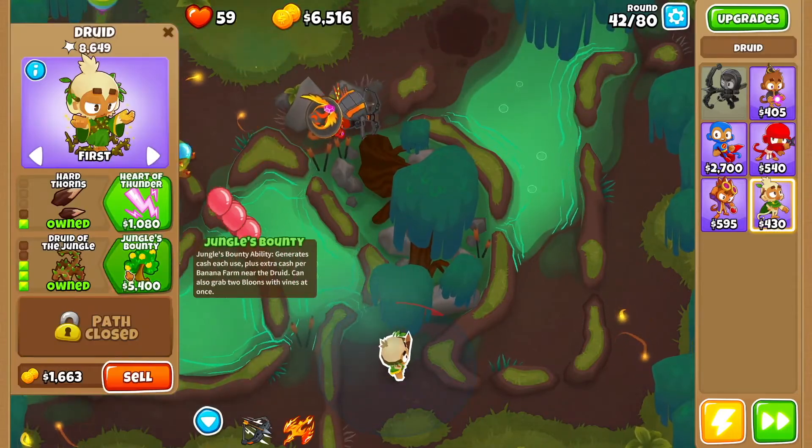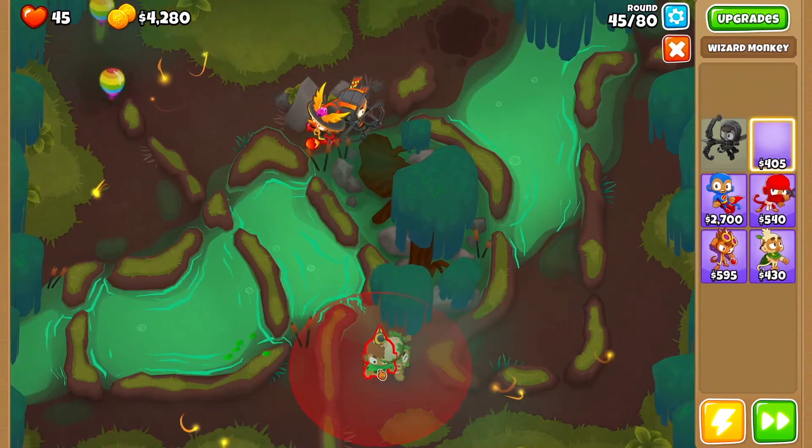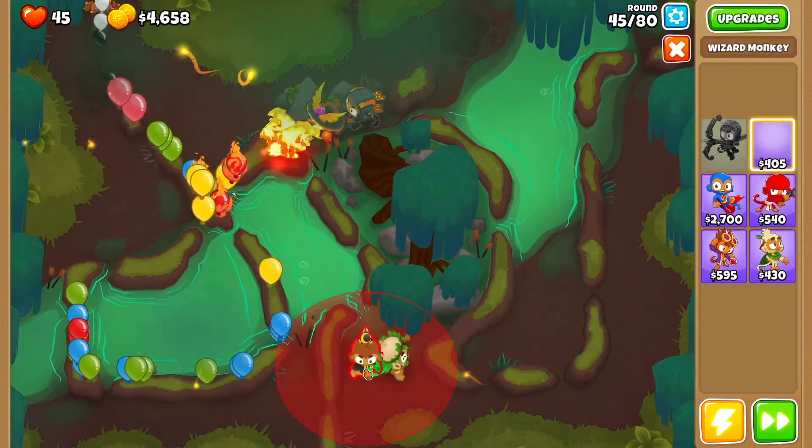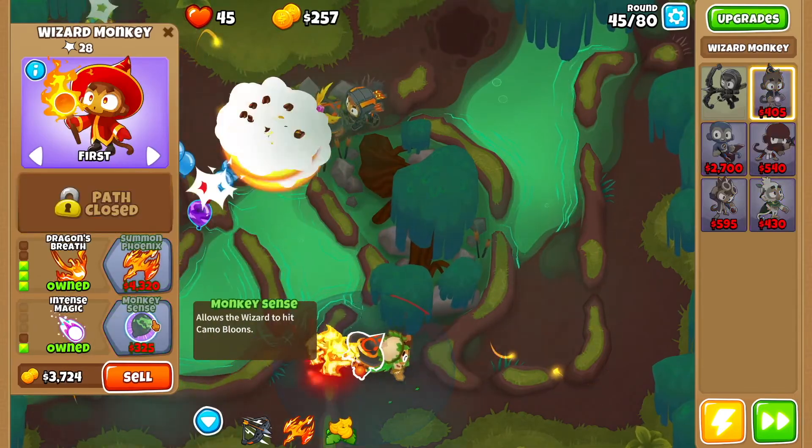Then go back to your druid — you're going to get jungle's bounty. Then get yourself another wizard monkey right over here. You want to go fireball, wall of fire, dragon's breath, intense magic, monkey sense.